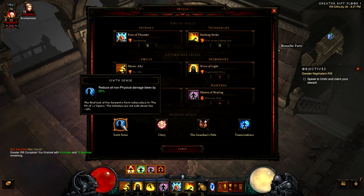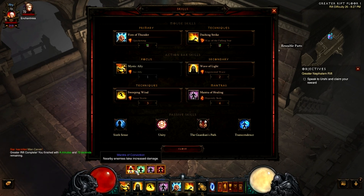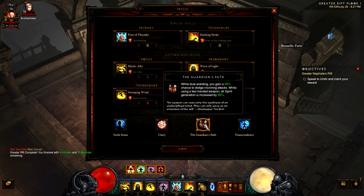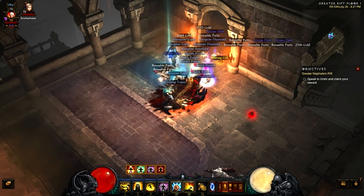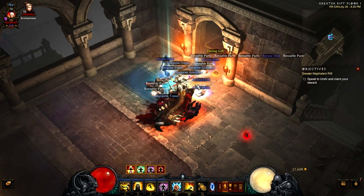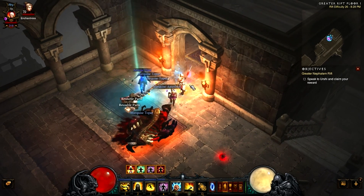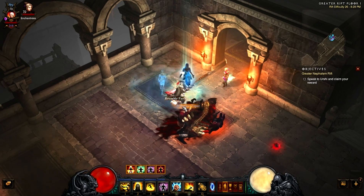I've got Sixth Sense for non-physical damage taken reduced by 25% — that's very nice. I've got Unity because I'm using the Inna's 4-set bonus. That gives me 20% damage during solo play, Guardians of the Path, prosperity regen, and of course Transcendence for healing. I'll leave a link in the description to the build and a short description of the build text there if you can't understand what I'm saying.